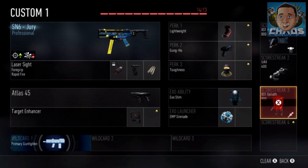He's telling you that it doesn't go against your Pick 13, but if you look at the regular create-a-class system, you'll see it is taking up a slot on your Pick 13. As you can see on the screen right here, the laser sight is on the attachment slot for the SN6 Jury Professional version, yet there's a little lock next to it so you can't mess with it. But it doesn't count.